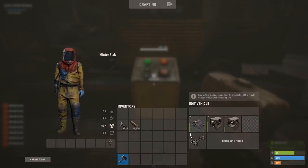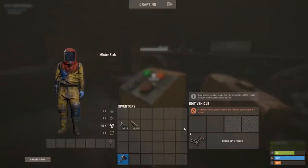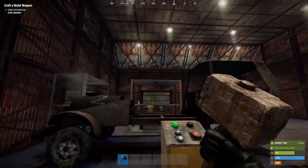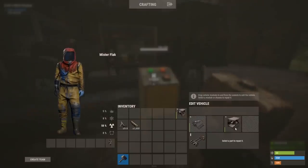And on this side here, the long boy is a four-module car, much longer, and you can see that it has four open spaces available. The three-module car also has four spots, but you can see the fourth one is greyed out. And on the small boy, two of the slots are greyed out, meaning you can only place modules in the open spaces.